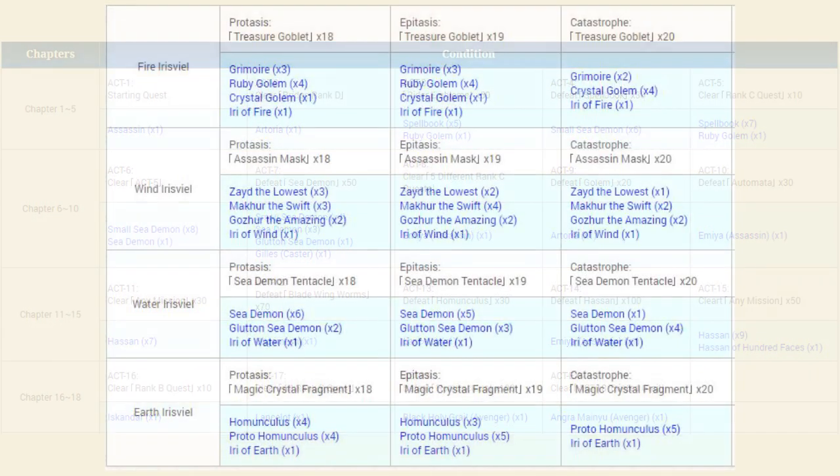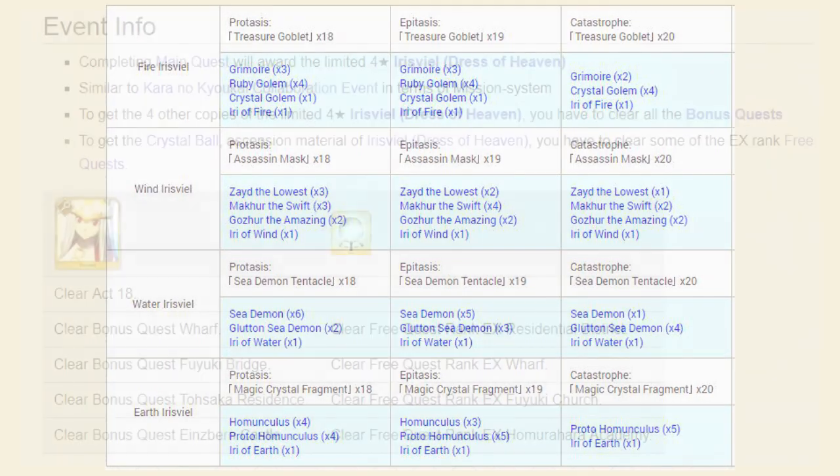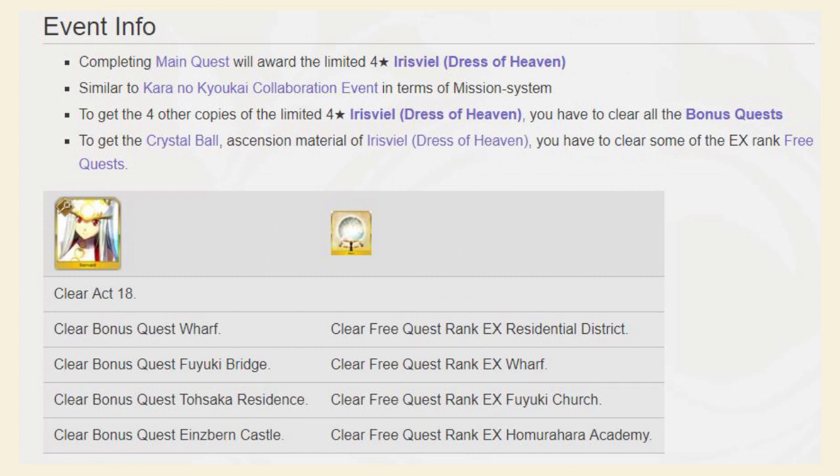For everyone else, let's get into a little bit of spoiler territory. We're going to get four different bonus areas — Fire, Wind, Water, and Earth Irisveal. These bonus missions will be a lot harder than the main story missions, with enemies around 200,000 HP, very similar to the America Singularity. You need to complete the first 18 story chapters, then the extra mission, and then finish collecting all 20 of each event item — all 20 Assassination Masks, all 20 Sea Demon Tentacles, all 20 Crystal Fragments, and all 20 Chalices. Clearing each bonus mission rewards you with an extra copy of Irisveal, who is the event welfare servant.